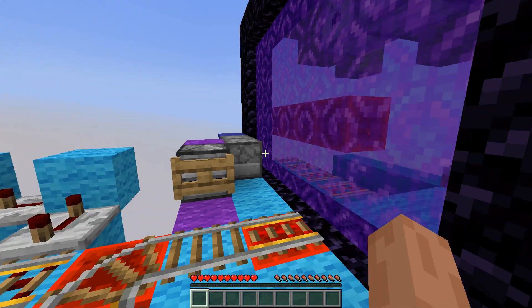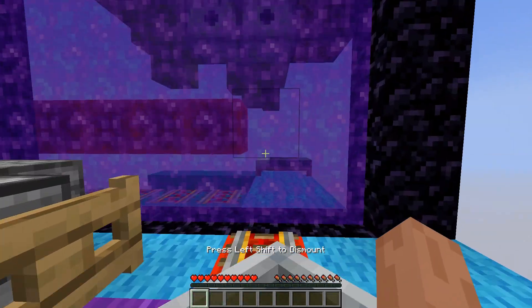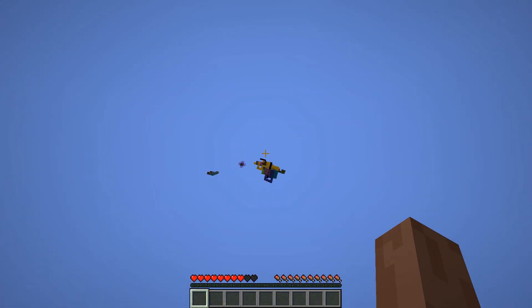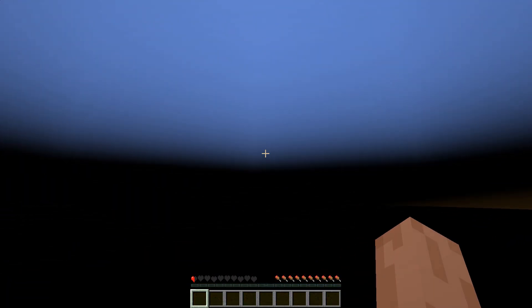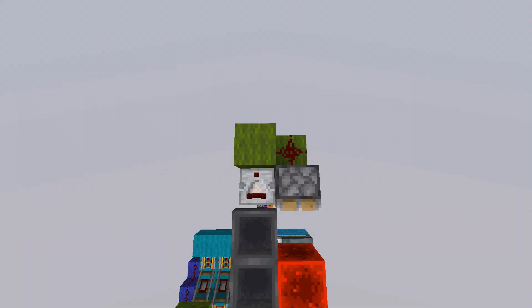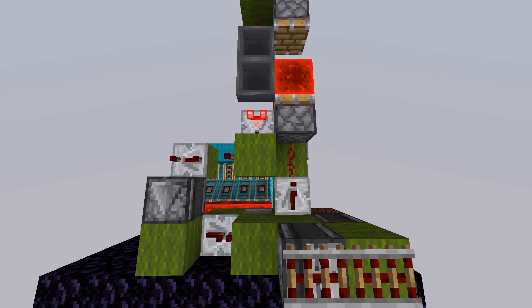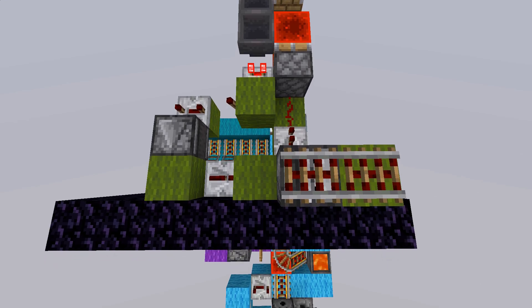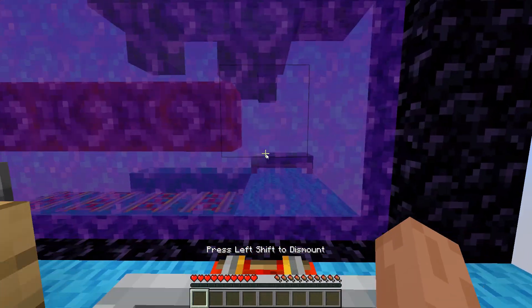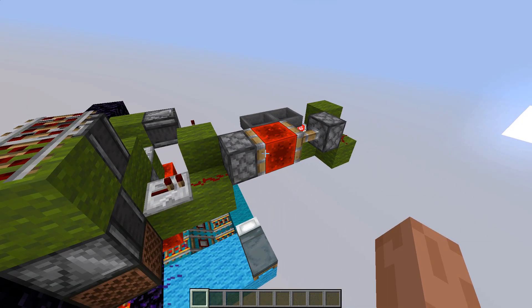The system has another function I will explain with this scenario. Imagine you go from the very top, where your bed is, all the way to the bottom. You then die at the bottom and respawn at your bed all the way up again. The top portal is now deactivated because you used the system to go down. For situations like this, I have added a temporary reactivation system to every floor. We press the note block, which reignites the portal and starts a clock. After a few seconds, the timer triggers and the dispenser briefly dispenses a lava bucket, which breaks the portal again.